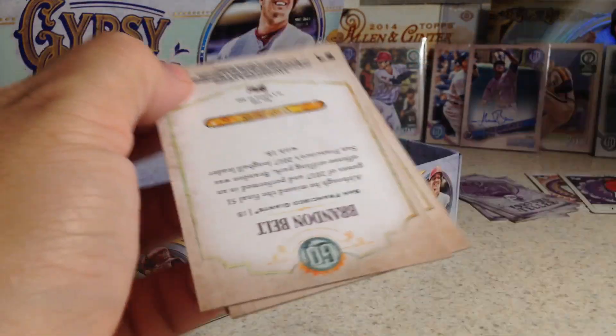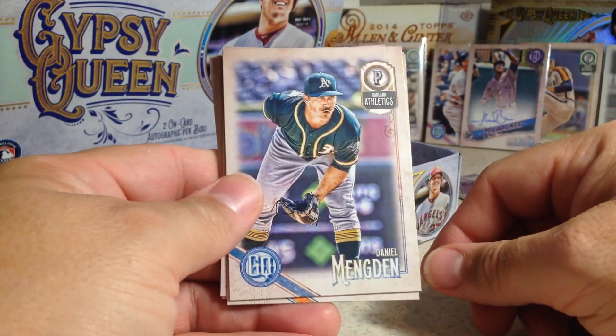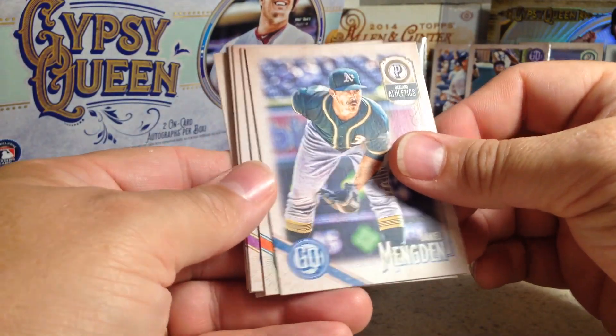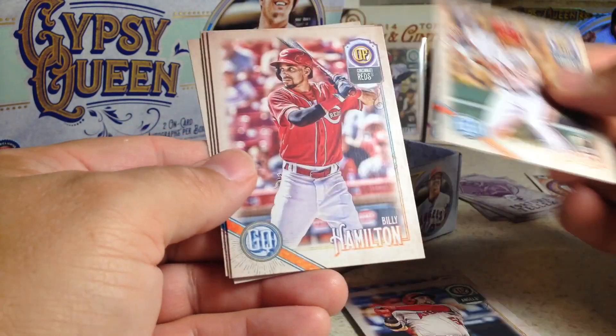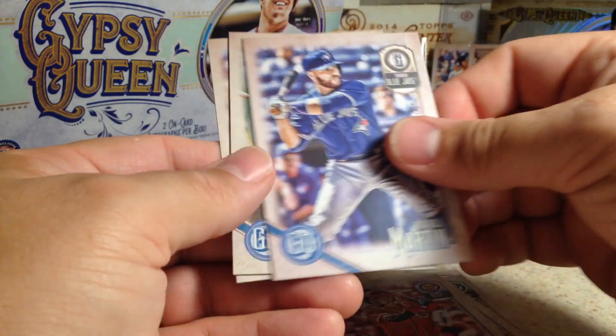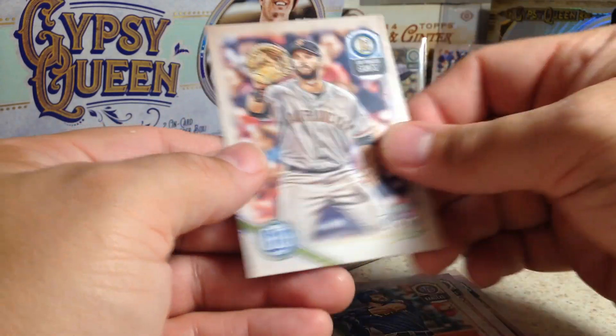Down to like six packs here, looking for auto number two. Daniel Mengden, Carlos Gonzalez, Kole Calhoun, Victor Robles rookie, Billy Hamilton, Russell Martin, Joey Gallo, Brandon Belt.